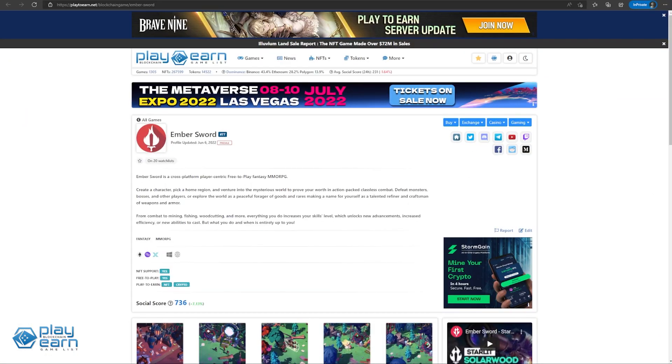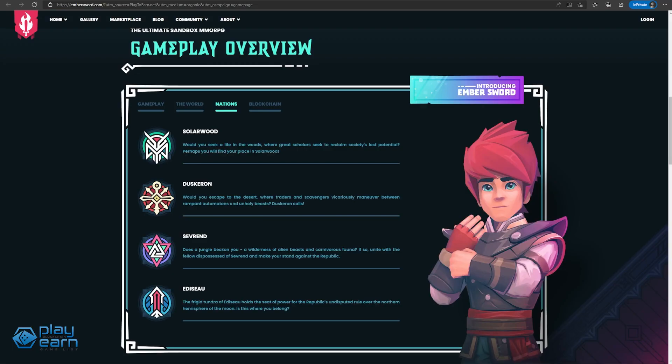The fourth game on our list is Embersword. Embersword is a free-to-play MMORPG with a player-driven economy, a classless combat system, and tradable cosmetic collectibles. In Embersword, players create a character, pick a home region, and venture into the mysterious world. The world of Embersword, Thanibus, is split into four nations: Solarwood, a life in the woods; Duskaran, the nation of traitors in the desert; Severind, a jungle nation with alien beasts; and Edisu, the nation in the frigid tundra.